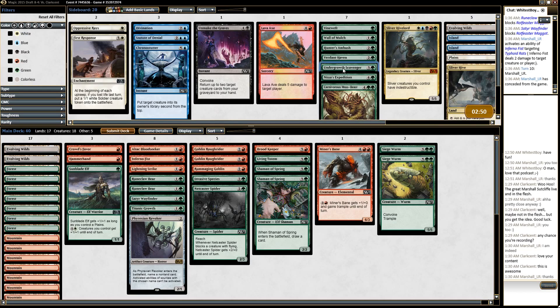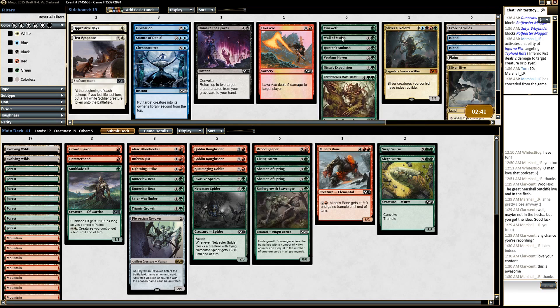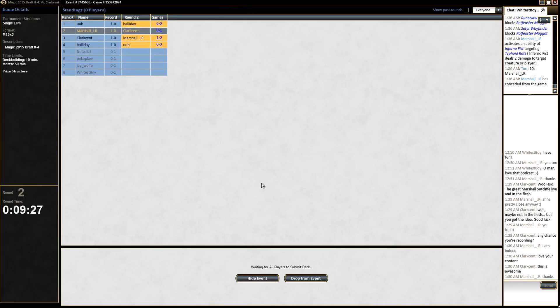With a better draw, we have a better chance. I think we want to bring this guy in because I think he's going to do a bunch of the work for us. I think we want our big stuff for sure. There's a lot that's not great against him — I think it's a Hammerhand. Let's see if we can get a more decent opener.